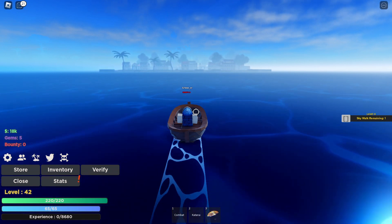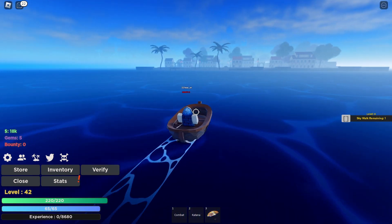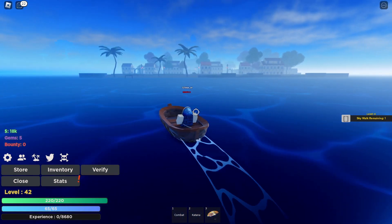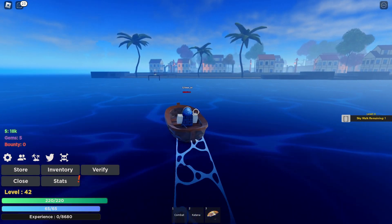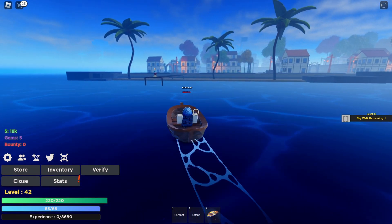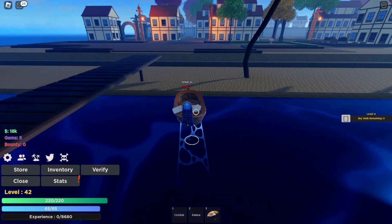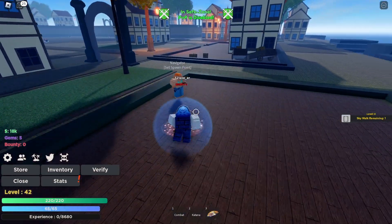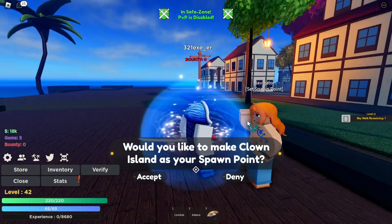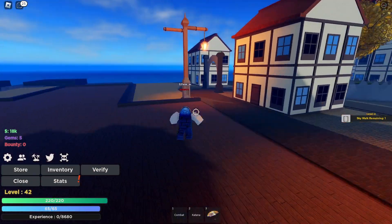Now we're here at some island. I'm guessing it is the Buggy island — it looks like it. Yes, it is the Clown Island! Let's set the spawn point here and show you around the island.